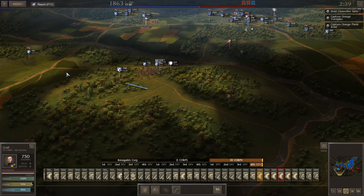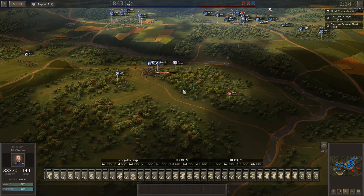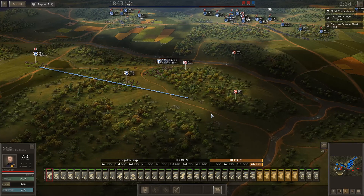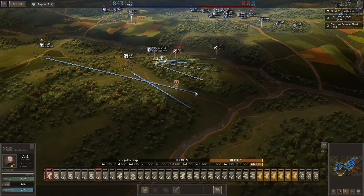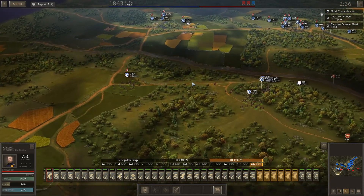I'm going to slow this unit down — he doesn't need to worry about it. These two can move this direction by themselves. I'm slowing them down because I want them to begin rebuilding their charge. We'll just let them fight like they should be.